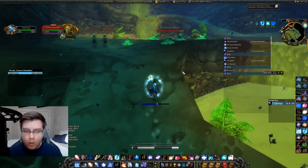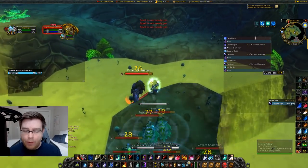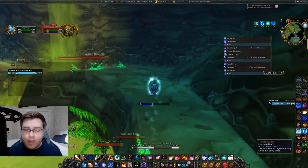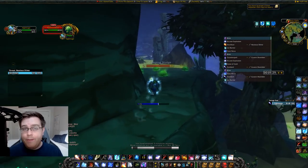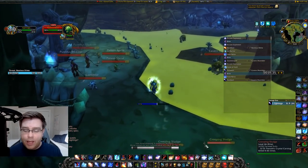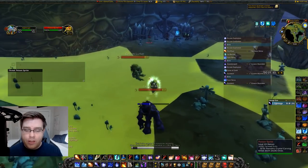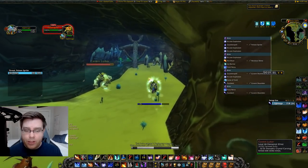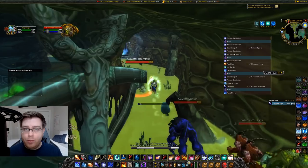I'm going to rank one Frostbolt this Shambler and Frost Nova these mobs, then blink ahead. All the mobs are grouped up pretty tightly — that's a huge benefit of using Blizzard before the water. Rank one Cone of Cold on the group, Arcane Explosion that mob on the right, and Counterspell the mob in the corner to pull every single one. Face pull these Noxious Slimes, jump Nova to get the Shambler and slimes. There are actually two packs of slimes on the left, so Fire Blast the back pack first, then Arcane Explosion the front.